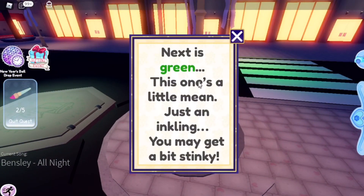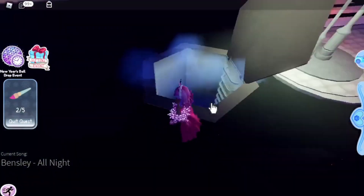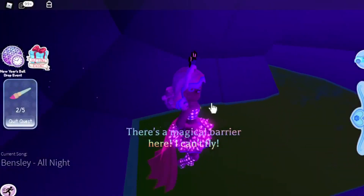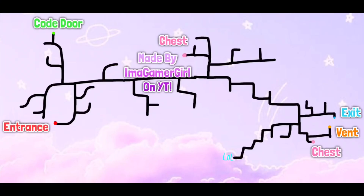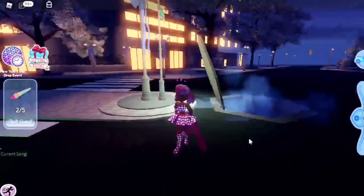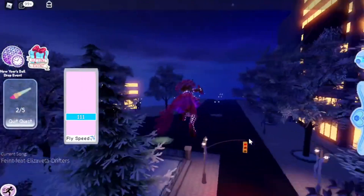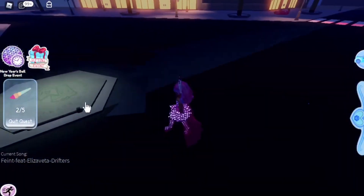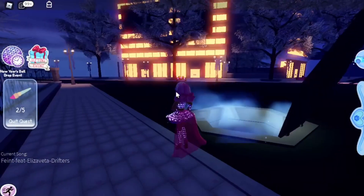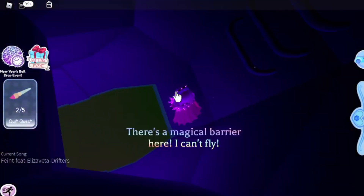Next is green. The clue is: 'Just an inkling, you may get a bit stinky.' So for this one we are going into the sewers, which I believe are the same as last year. I did make a map showing how to find your way around this area. The spot marked as the exit is closer to the vent. Go inside this vent — not the other one — because this is definitely a lot closer.